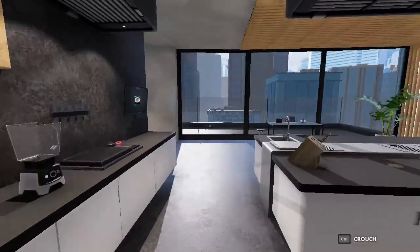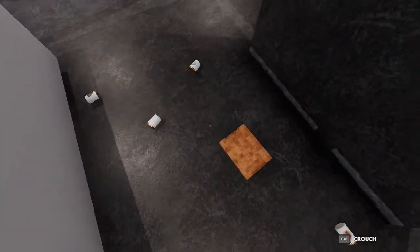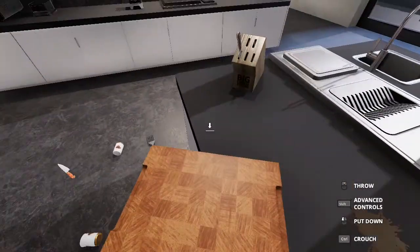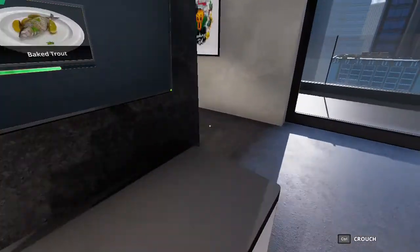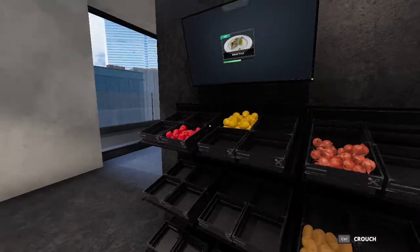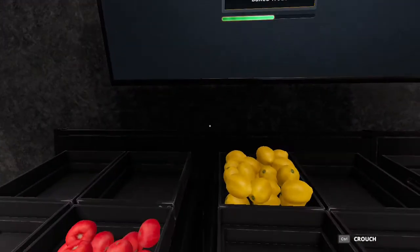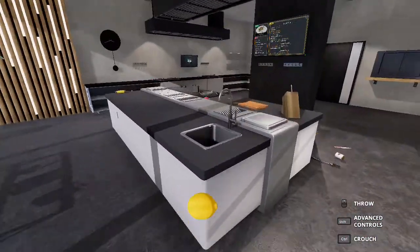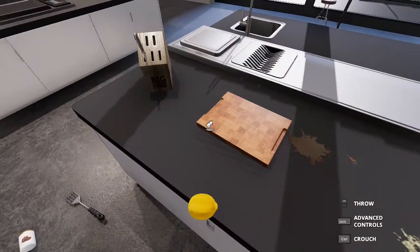Now we need some lemon quarters, I think. So let me take this cutting board here and place it over here. Cutting board. Then we need lemons to cut into quarters. We need one lemon I guess. This is a lemon. We need... how much time? Four minutes. Jesus Christ. Oh god, I'm stressing out. Let's cut you here — let's cut you into quarters.